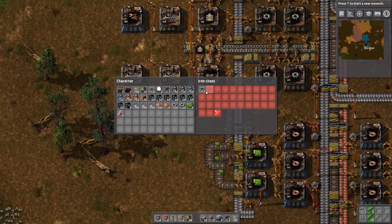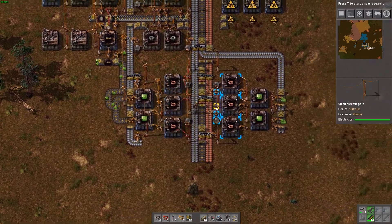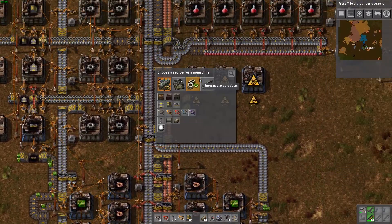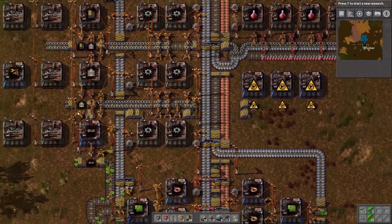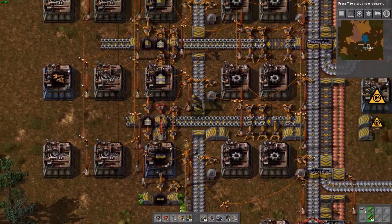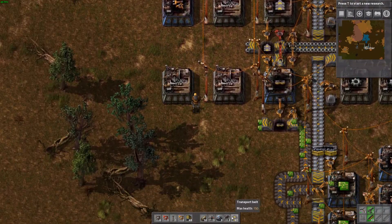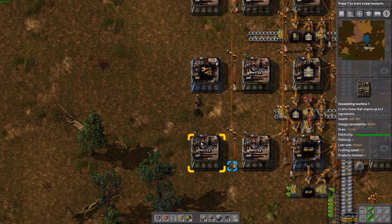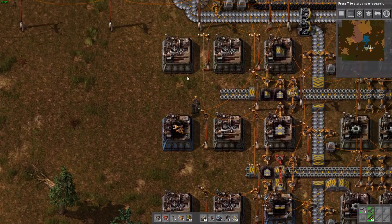We've got that limited to one stack here. And then for our green science we need the inserters which are going to be built over here. So let's keep working on that.